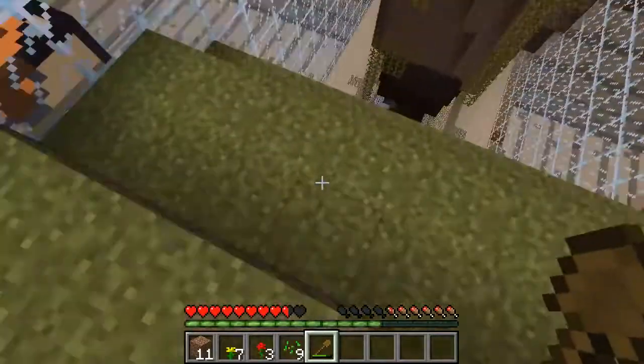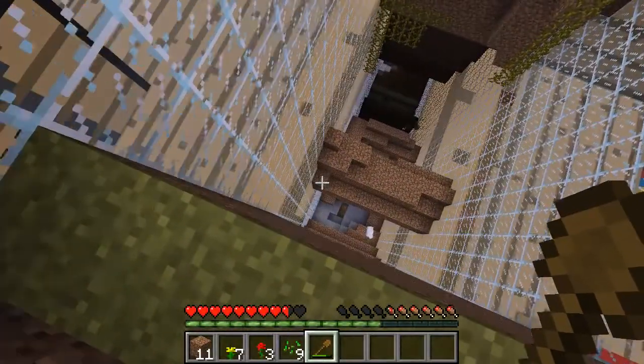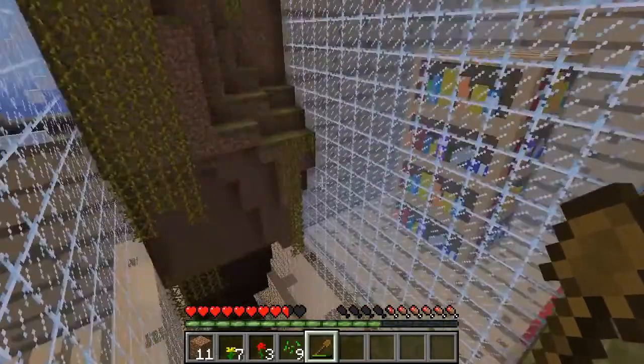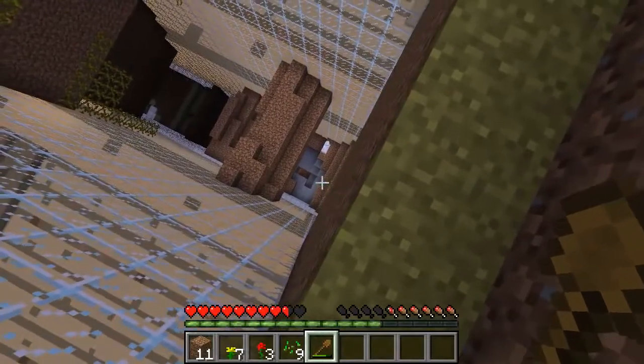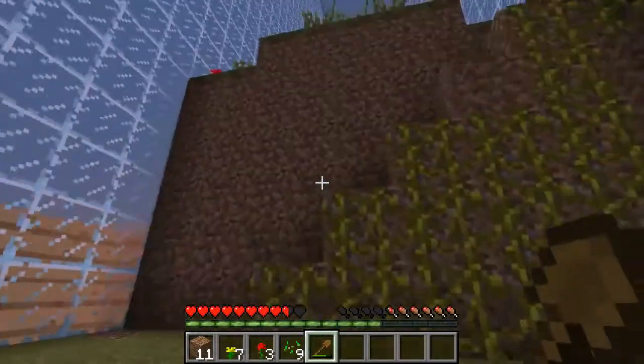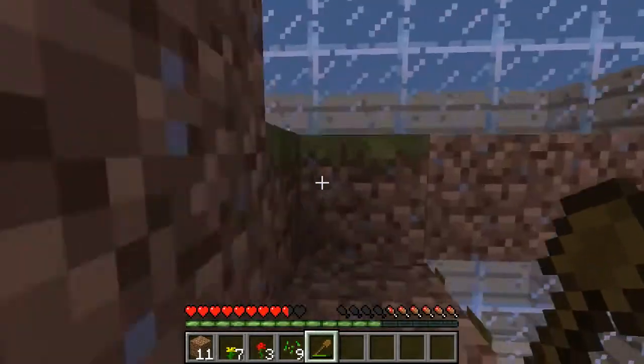There's nothing really down there except for another big jump. I can see a peony bee and a sheep — we're gonna need that sheep. Oh god it's getting dark. A sheep could help us sleep with a bed. Should we go try and get that? It's a long way down and it's getting to nighttime; we may need to prepare for a dangerous night.